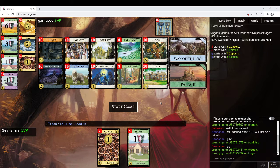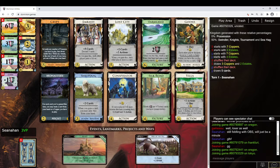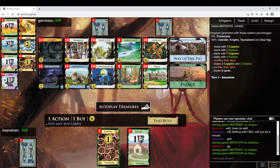Hello, this is game 4 of my match against Gamsu, the D Division Championships. Got Goons — Goons is usually pretty good. Thinning with Monastery, draw with Sheepdog, Embassy, Lost City, Villages with Villa, Lost City, Silk Road for extra VP if you need it. There's also Palace and Way of the Pig.